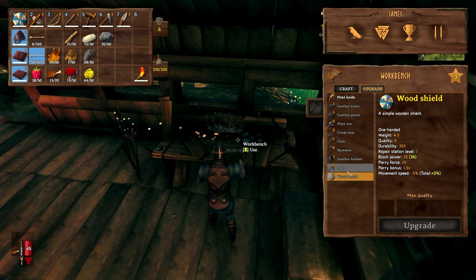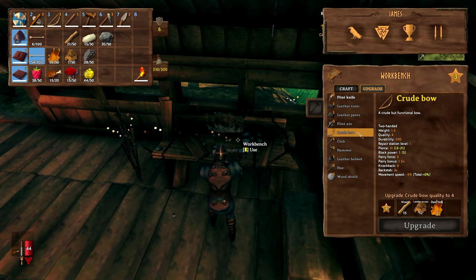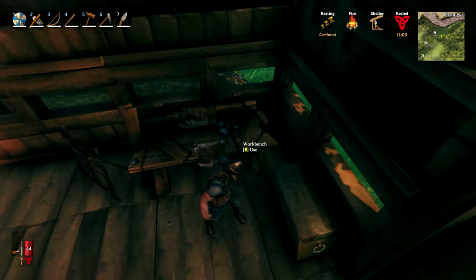I'm certainly preferring the wooden shield over the tower shield, and I'll go and have a look for some enemies outside in a moment and just show you how the knockback effect works. That's about as far as we can go - we need a level 4 bench in order to make any more improvements to our bow.